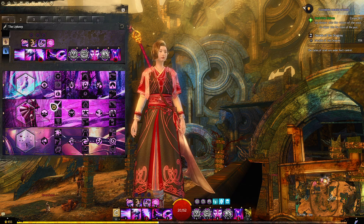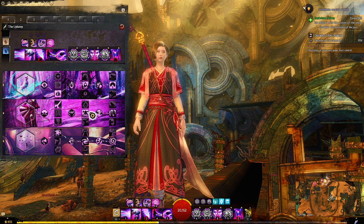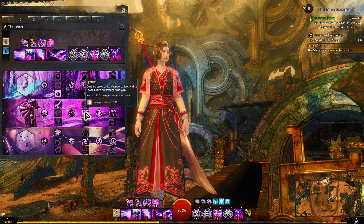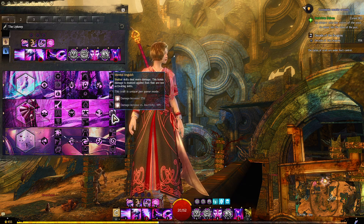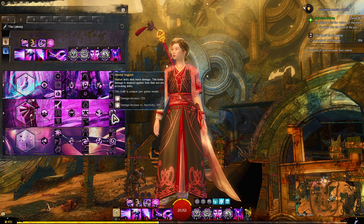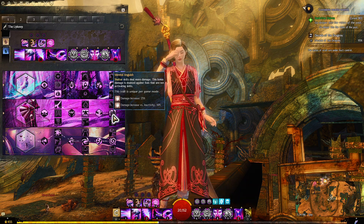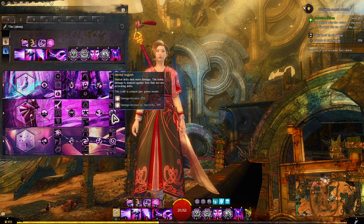Next, Domination. I'm running Bountiful Blades, which improves your greatsword skills and enhances them. Egotism — deal increased strike damage to foes with a lower health percentage than you. And Mental Anguish — shatter skills deal more damage, and this bonus damage is doubled against foes that are not activating skills. So proper timing means increased damage.